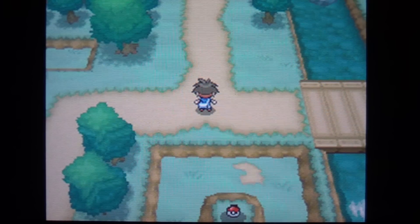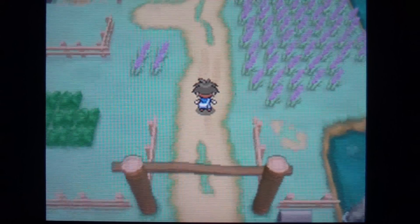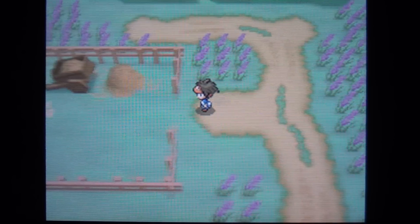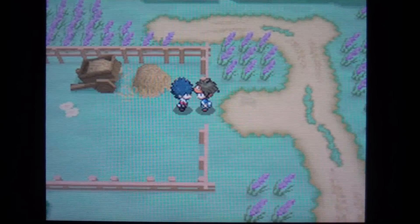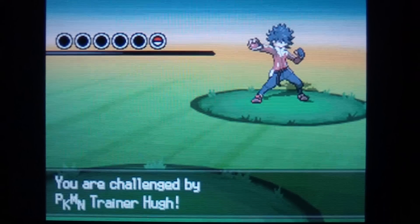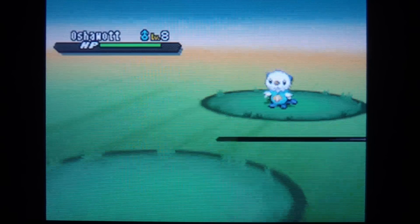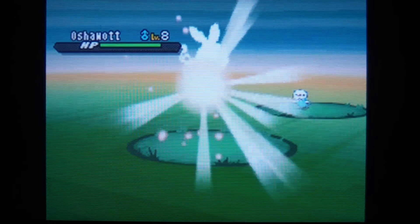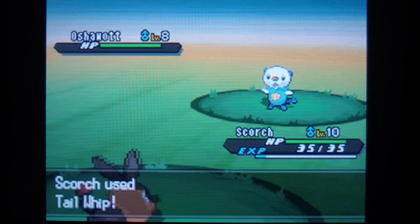Welcome back to Pokemon Black and White 2. In this video we're about to battle a rival. We're going to be battling Hugh for the second time — he's going to start off with Oshawott, which is his only Pokemon. Outside the walkthrough I trained a Tepig up to level 10, so he's a little bit stronger now.